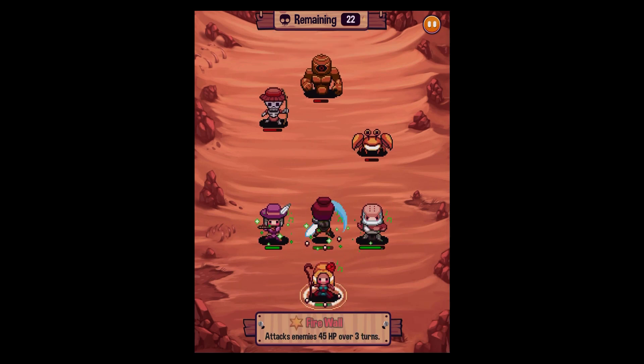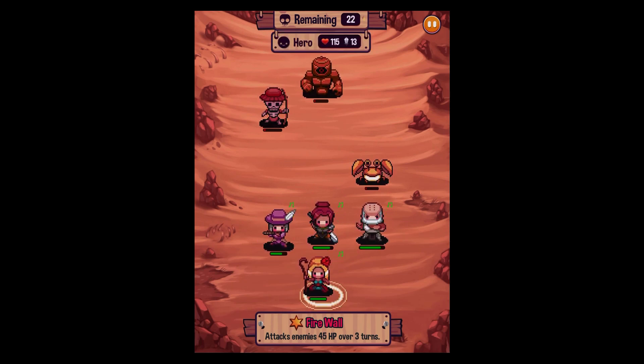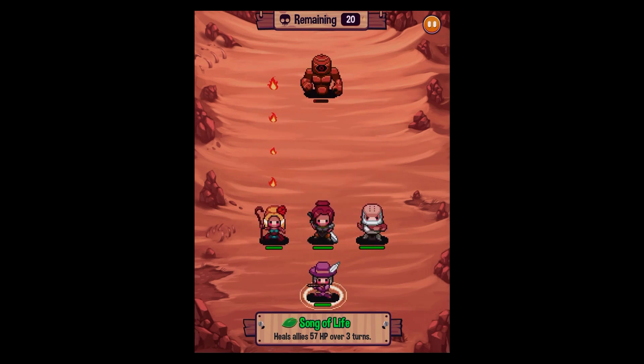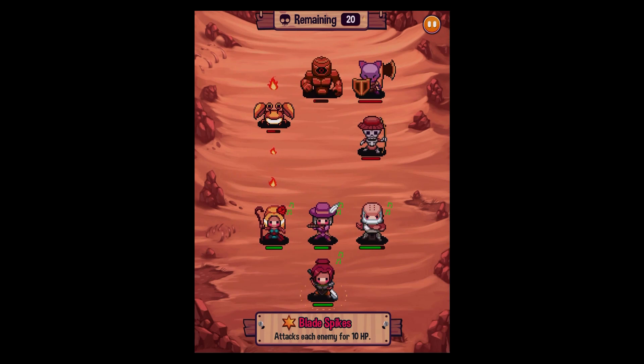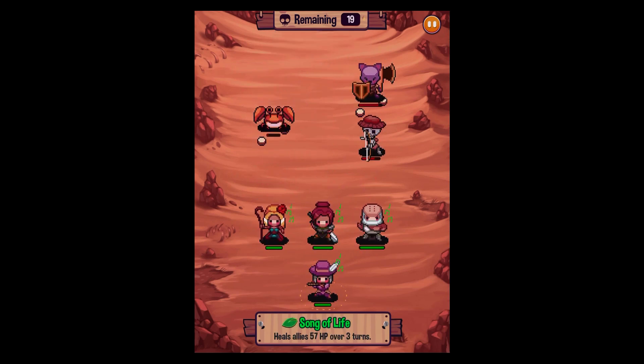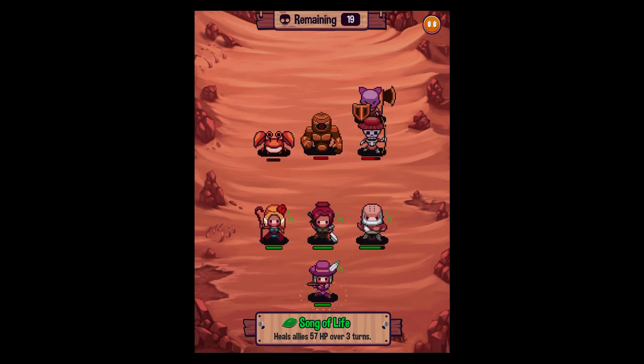We'll bring him forward — there we go, because he's got a big ranged attack there. We keep the mage where she is, keep the monk where it is, putting him forward so she does her attack. We've got to try and get that rock monster. Bring him forward, there we go — swapping around like so, and that's another attack. You can see now how the game works; it's all about timing.